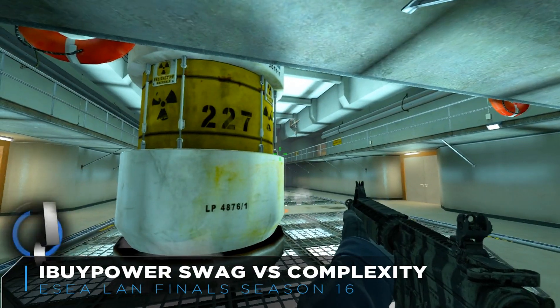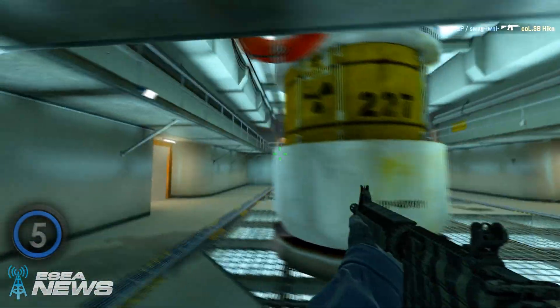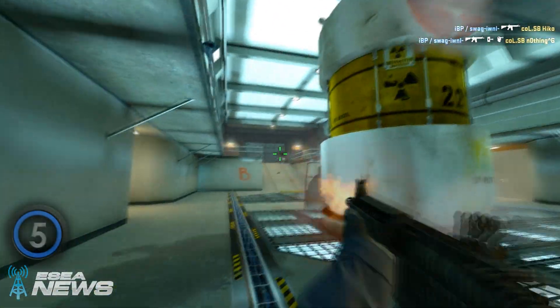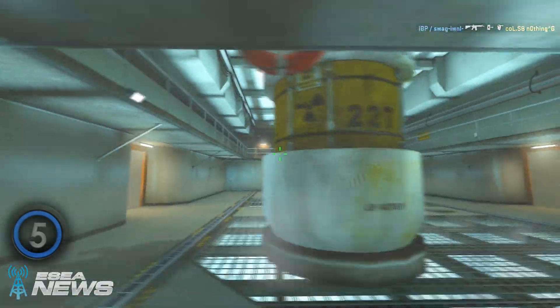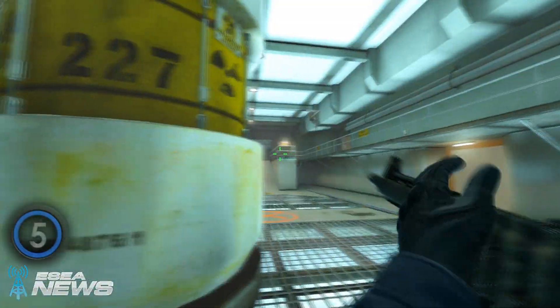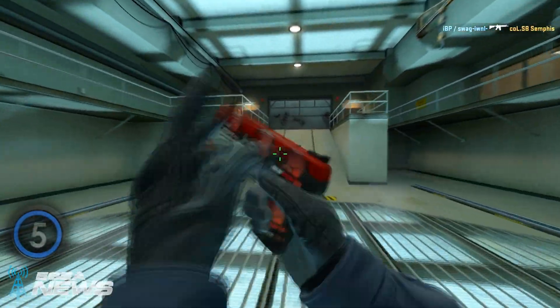At number five we have swag in a one-versus-three situation up against Complexity on the final map of the grand finals on Nuke. He opens up with two quick frags before finding himself in a one-versus-one against Simphus, getting the reload behind the side silo and completing the three kills to secure the map and the victory in the grand final.